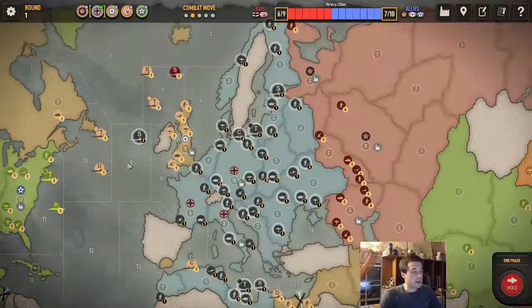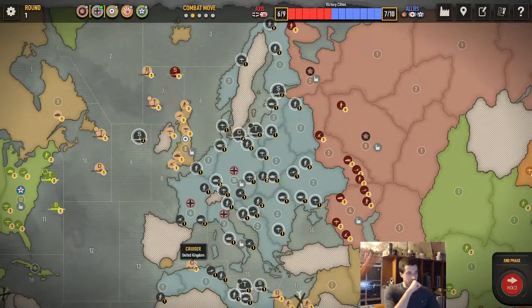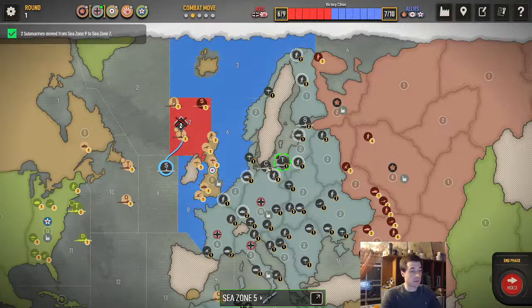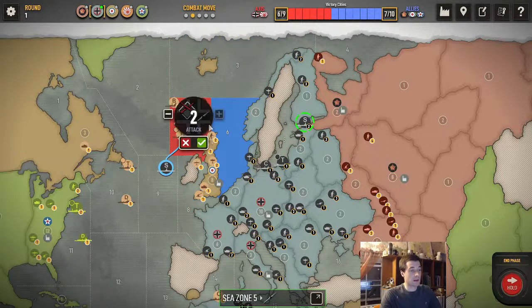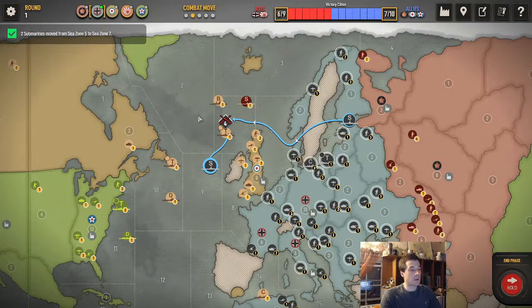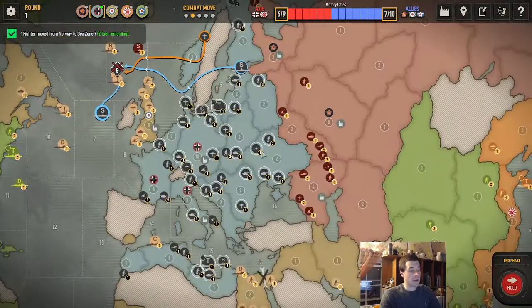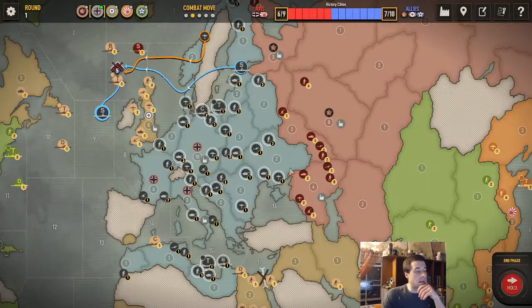In terms of combat, he's got a destroyer and a cruiser here, but we're not particularly interested in those. I want to focus down this battleship and transport. We'll send our subs to sink that, and if all goes well we'll have a stack of four subs in the sea zone with a fighter in support. I've done the math and I need to have at least three fighter planes in Ukraine to keep it defended.